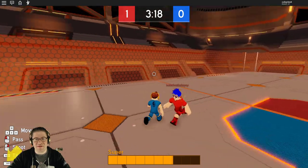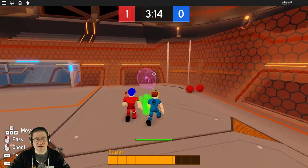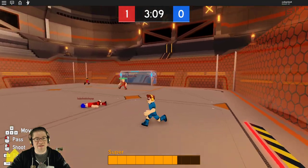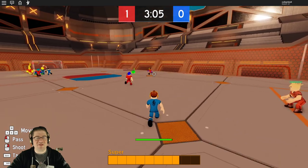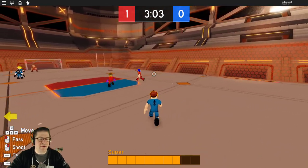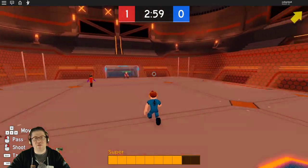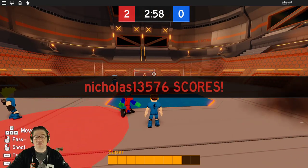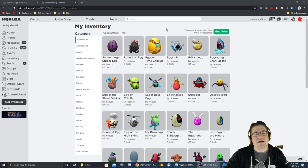You have to work together, because this is chaos trying to get these all at the same time. He's got another one — boom, he got it. And that's how you get it. It takes three strikes — three different supers. You can use the bomb, you can use the triple, or you can take the ball and hit it while your super bar is full at the bottom. And that works. Let's go check our inventory.